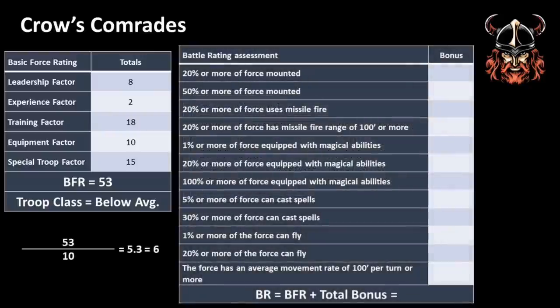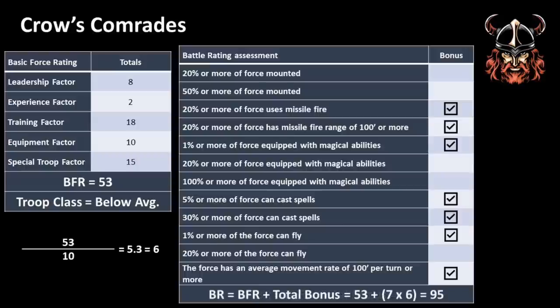For Crow's comrades' battle rating: 53 ÷ 10 = 5.3, rounded up to 6, so a bonus of +6 per true statement. None are mounted; 100% have missile combat with range over 100 feet; Crow has a longbow +1 so over 1% have magical weapons; 100% can cast spells; Crow can cast fly, so over 1% can fly; and their move of 120 feet per turn gains a speed bonus. That's 7 bonuses: 7 × 6 = 42. Adding to the BFR of 53 gives Crow's comrades a battle rating of 95.